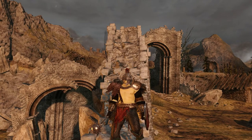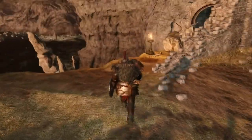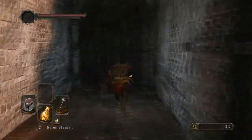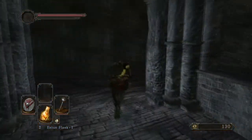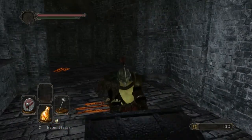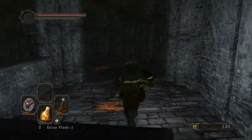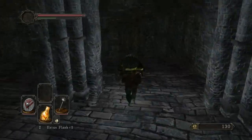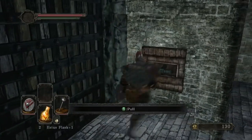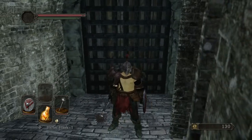Welcome back guys to another episode of Dark Souls 2. In this episode we are going to the Forest of Fallen Giants and we are going to kick some ass. Got a new morning star, got our new helmet looking fancy, got a rusted coin - that will boost luck when I am trying to give the smooth silky stuff to the crows in Things Betwixt.